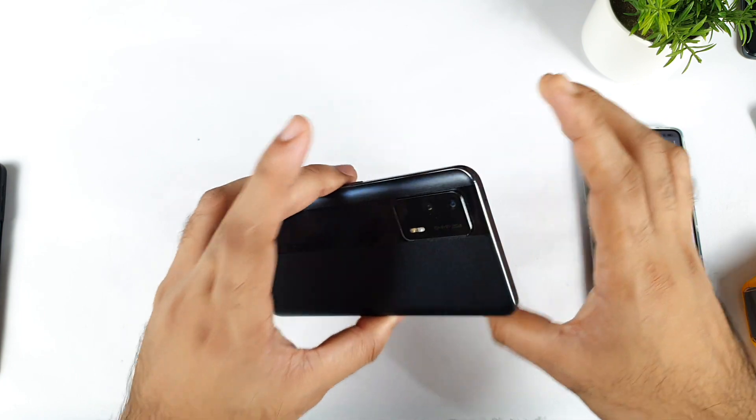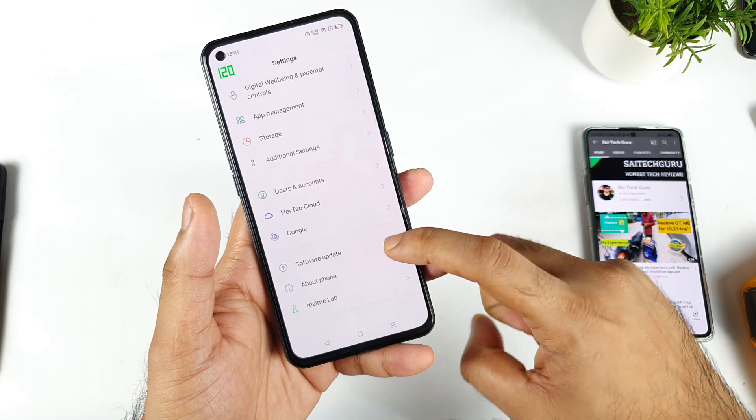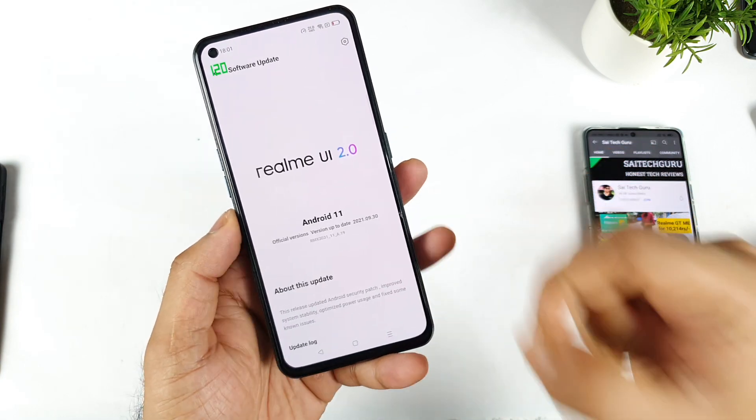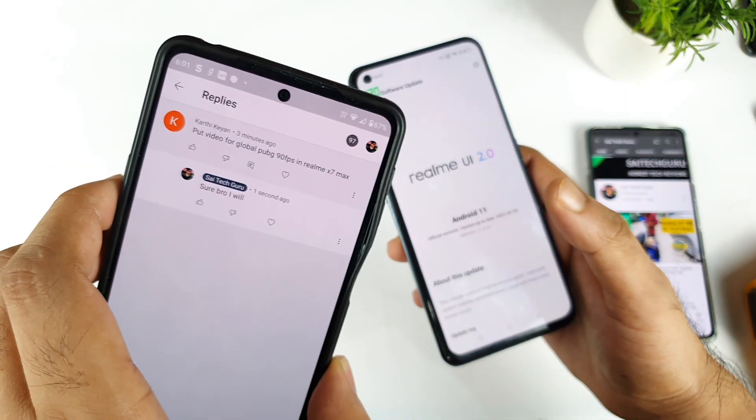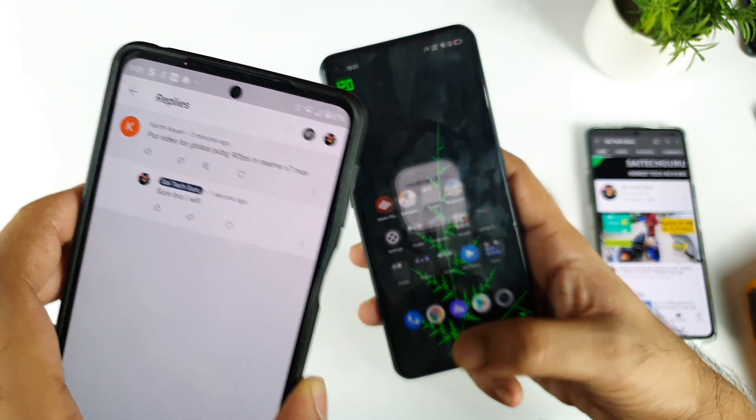Just today, the Realme X and Max did receive the A.19 update. After the A.19 update, BGMI got enabled with 90 FPS. But some users want to know about the global version of PUBG Mobile — so is 90 FPS working in the Realme X and Max or not.